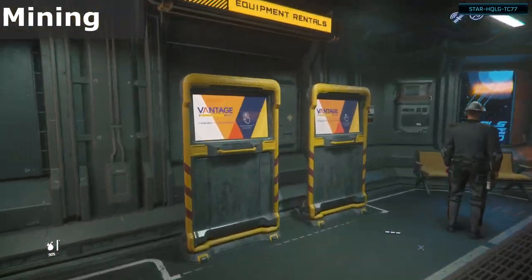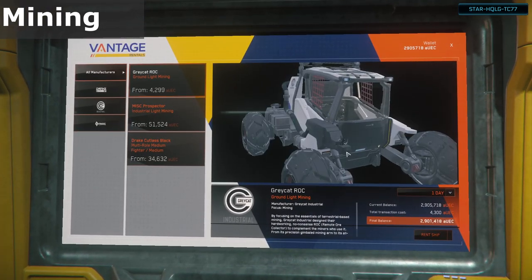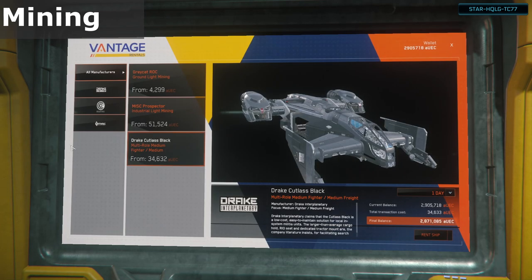Now for mining with the Greycat Rock ground vehicle, you can rent it at any of the mining shops at a Lagrange Point refinery station in increments of 1, 3, 7, and 30 days — this is real-time Earth days and starts the second of rental. Or you can purchase one from the ship buying Kiosk Terminal in Lorville for 172,000 credits. Using the Rock will also require a ship capable of carrying it. For inexpensive options, that would include the Drake Cutlass Black at 1.3 million credits, which can also be rented at the same terminals, or the Consolidated Outlands Nomad for just under 1 million credits. There are quite a few other ships that can carry it but they have even heftier price tags.